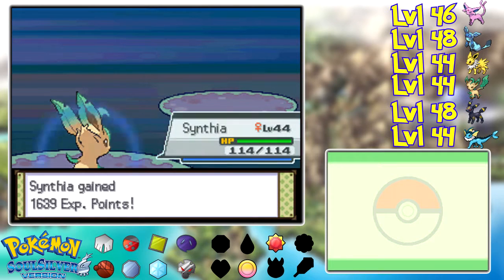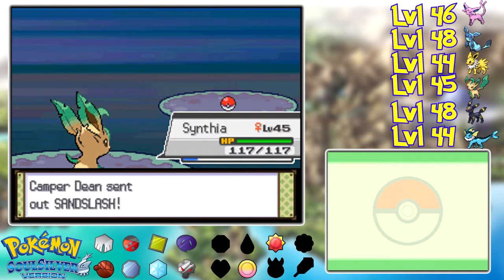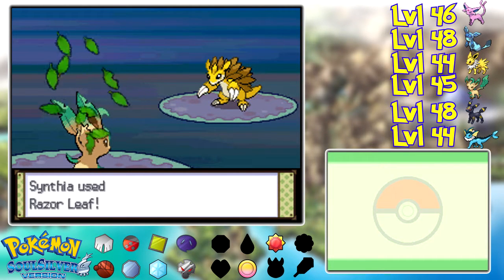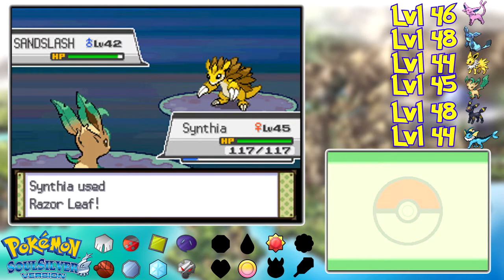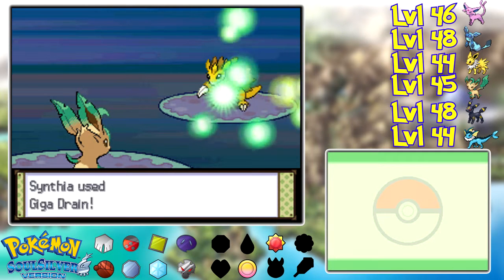Make sure that the job is done. Alright, level 45 — doing work, Cynthia. Sandslash! We will keep you out! I'm going to Giga Drain this thing instead because it is much more of a physical wall. I probably could still take it down with Razor Leaf since Cynthia is physically oriented anyway and it's super effective, and I have a little level advantage. I probably should've used Giga Drain. Well now I can use Giga Drain now that I've taken some damage.